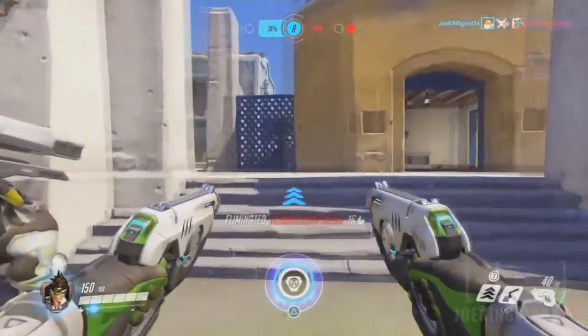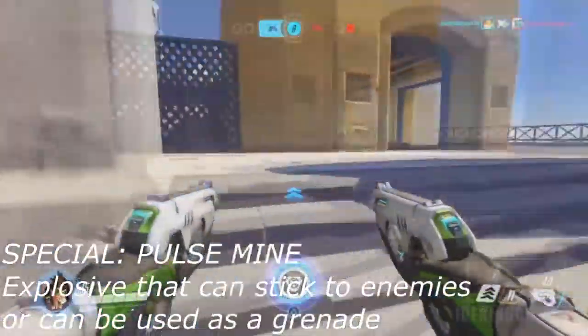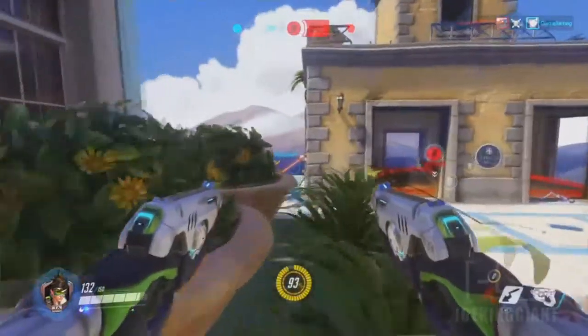Tracer's special ability is called Pulse Bomb. You can use it two ways: one, you can stick it on an enemy and get a single explosion kill, or two, you can throw it on the ground near a bunch of enemies and deal area damage.